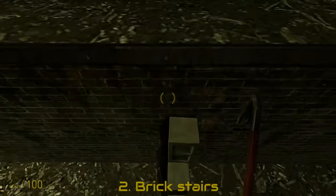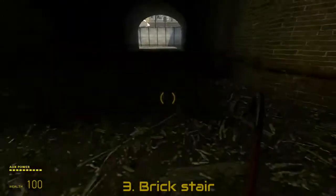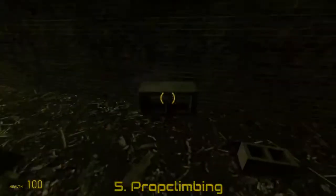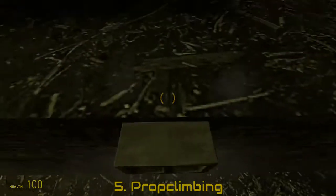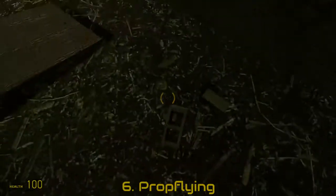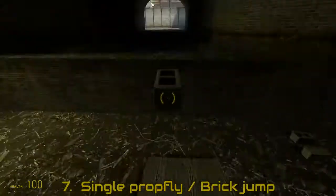You can build stairs from the bricks instead, or just one big stair to jump on, use a brick as a ramp, keep jumping and picking up the prop, or a harder way of spamming the use and jump key — even midair help from a brick.